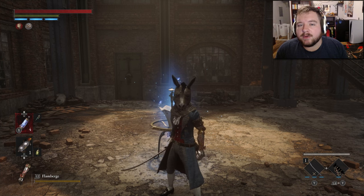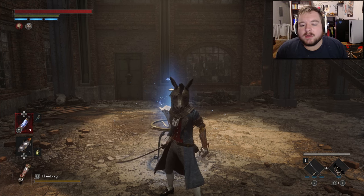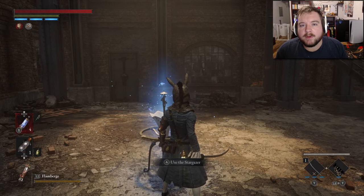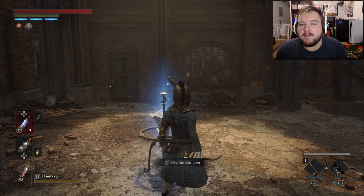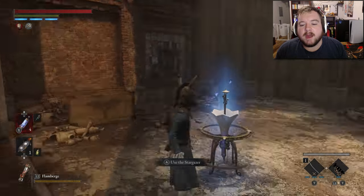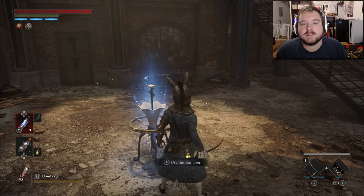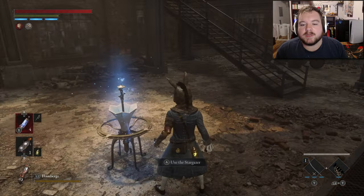Now that we've made it inside the workshop, the fastest way to get to the Trinity door is by going to the stargazer right next to where you fight Fuoco. If you have not made it that far, I'm going to be showing you how to get over there from the very first stargazer in the workshop.